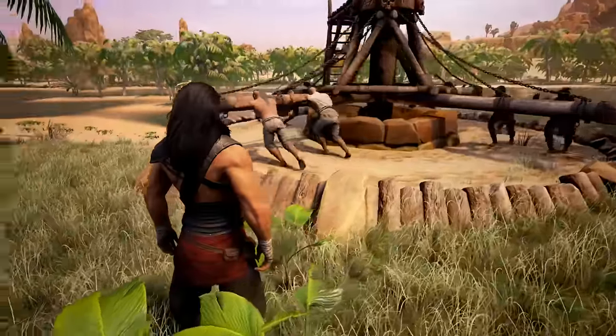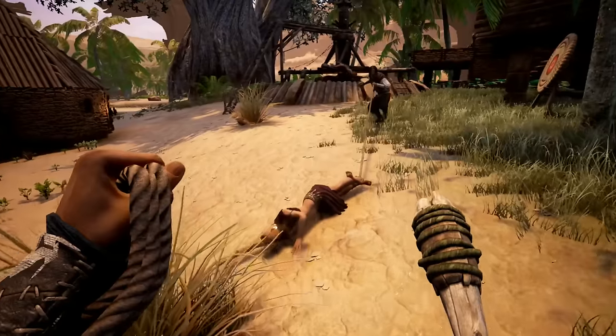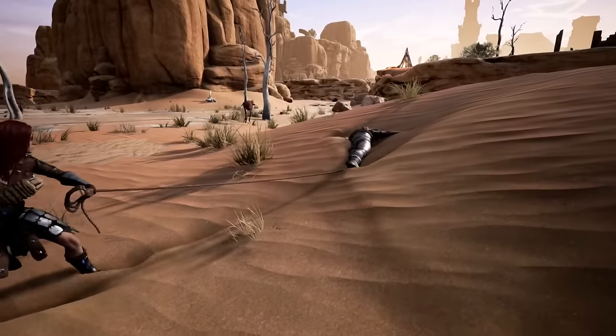Thralls are NPCs that you capture in the world. You drag them back to your base and you break them on the Wheel of Pain so that they become your willing servants.